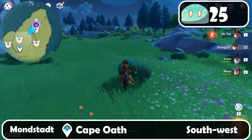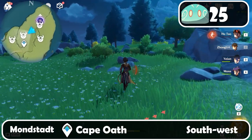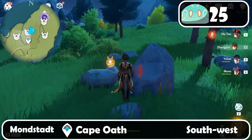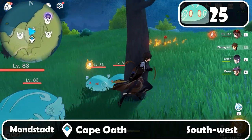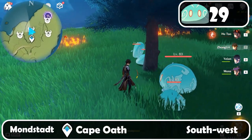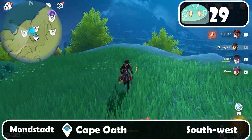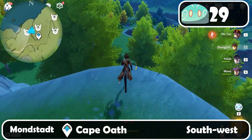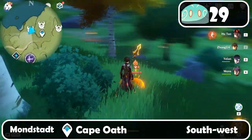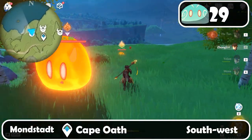Then let's go southwest. Let's come over here to the tree near this Pyro Flower — here are four Anemo Slimes. Then keep on moving down and jump down. Here is one, and turn right — another one here, and then another one here.